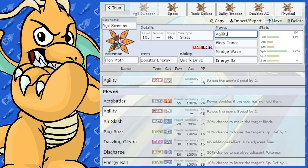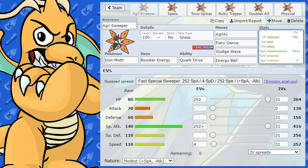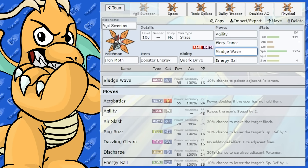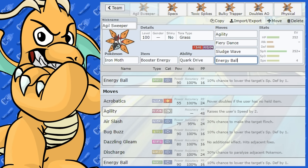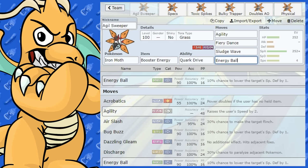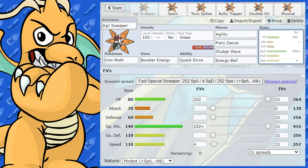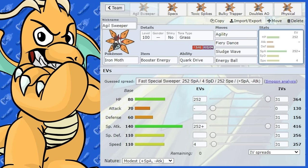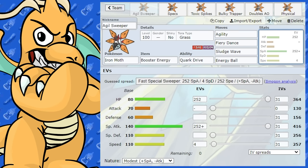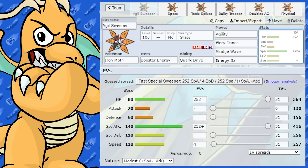If you run max Speed on an Agility set, I feel like that's a waste of EVs. You could give this max HP instead, giving it a better chance of surviving the first hit and being more resilient to priority moves — you're still going to have a lot of Speed after one Agility. We've got Agility to double Speed, plus a +1 in Special Attack from Booster Energy, which is going to be astronomical. We've got Fiery Dance to further boost Special Attack by one, Sludge Wave as Poison STAB, and Energy Ball — which is important to hit Ground-type Pokémon. I'm giving it Tera Grass, which is perfect for countering Grass-type and Water-type threats. You might be able to live a priority Aqua Jet or something like that and take out an Azumarill.